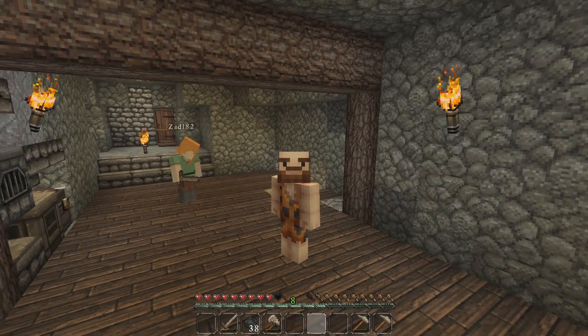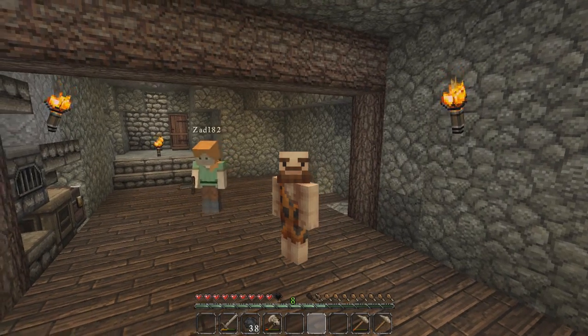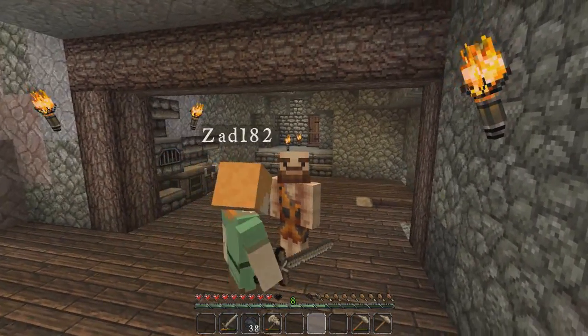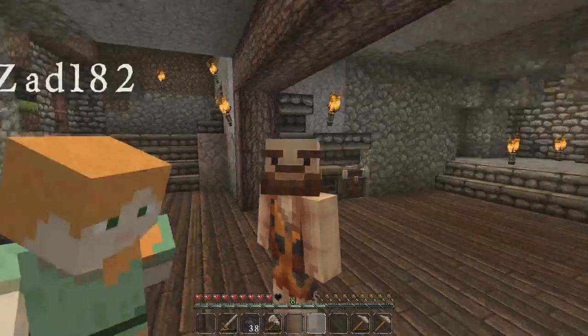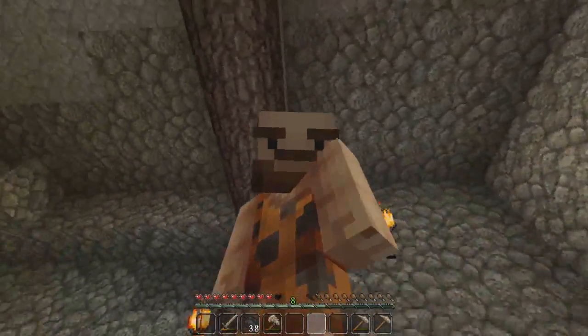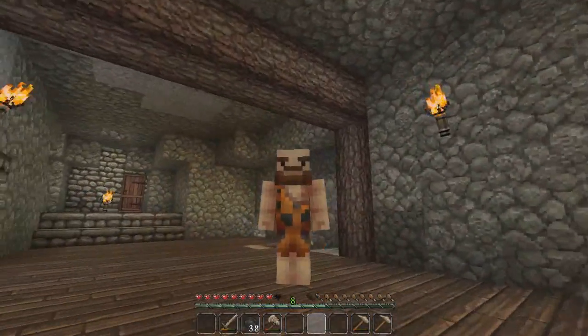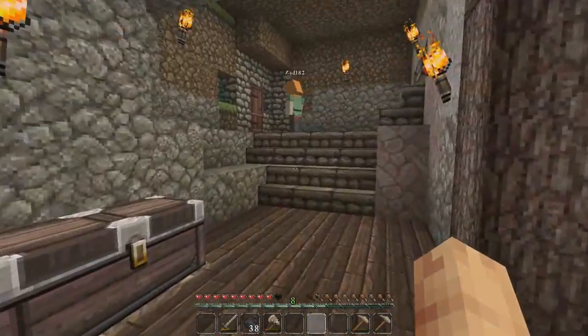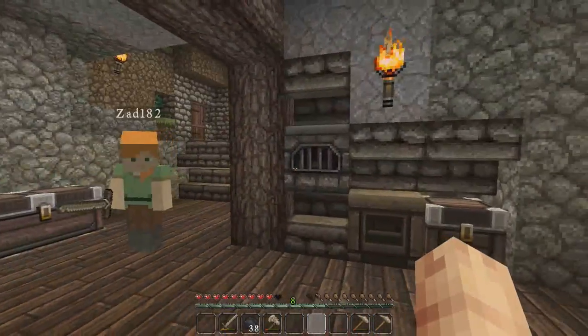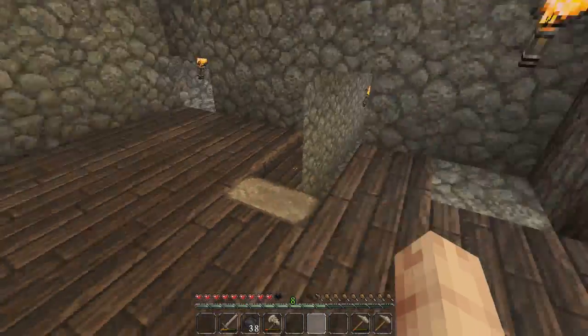Hello everybody and welcome back to another episode of our Minecraft 1.9 series — I guess a never-ending story. And who is that circulating around me? Oh, that's it. Hey Raz, what's up buddy? Why don't we go get some food? Yeah, we're definitely going to have to get animals. We did a little bit of cleanup here, guys — we set up the ovens a bit differently. I find it looks a lot better like that.